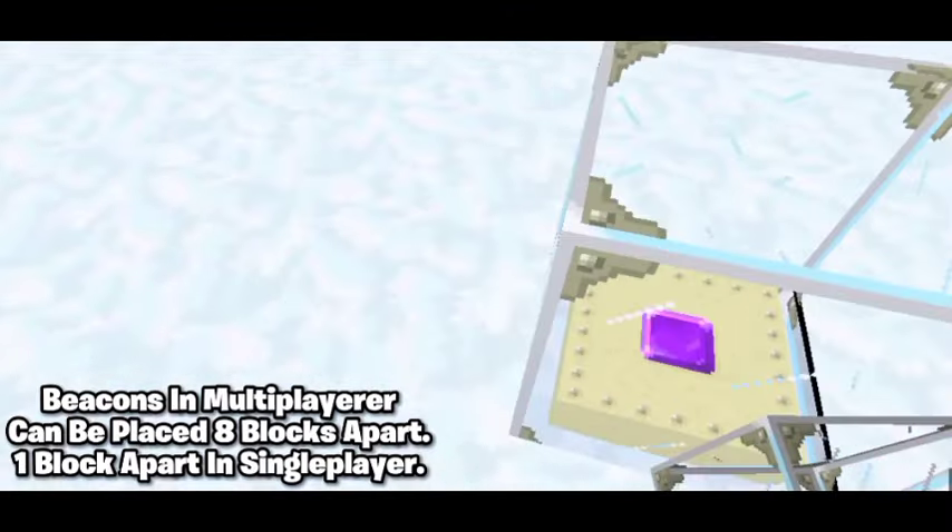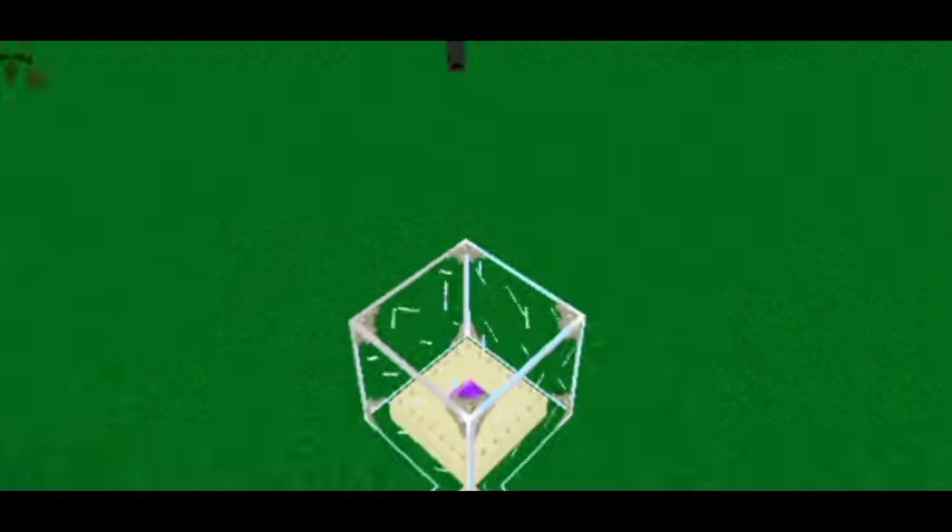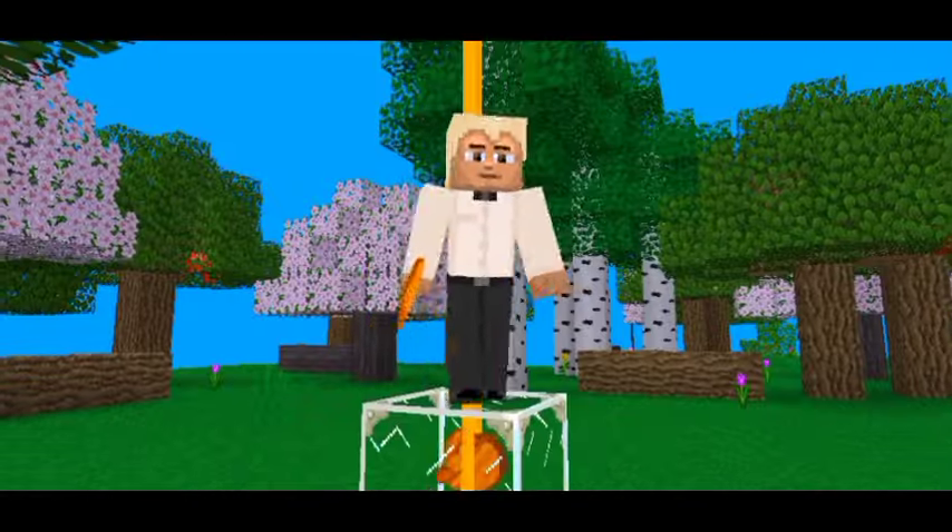Beacons cannot be placed beside each other, but there's a trick that can push a beacon to another one using pistons. Too many beacons together can cause some serious lag.